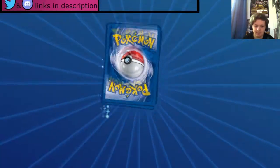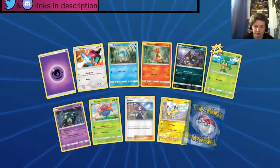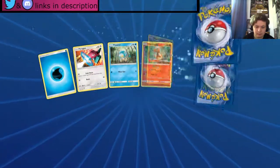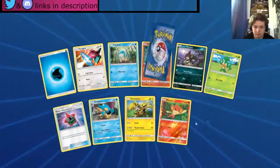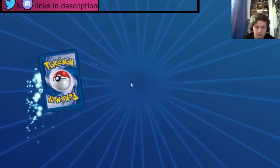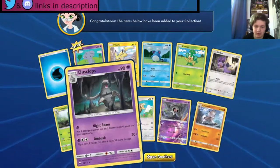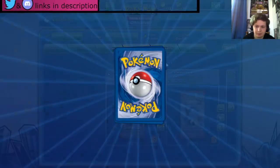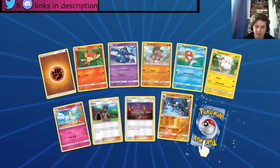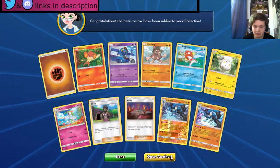We got a Bewear — okay. A Malamar and a Panpour. Dusk Mane and a Lycanroc in midday form I believe. We got a Lucario — nice! Are we getting something nice here? Another Lucario — okay! So we got two Lucarions. We've got a Weakness Policy and a Naganadel — okay.